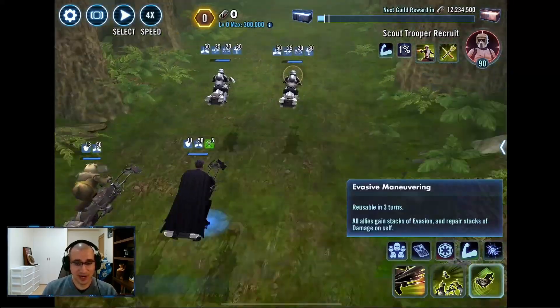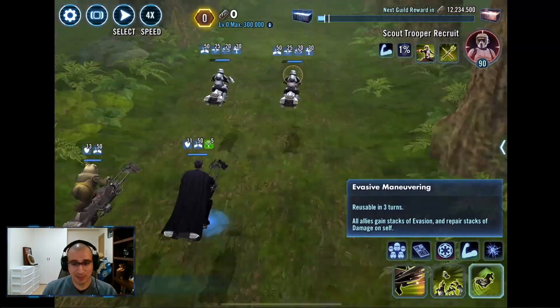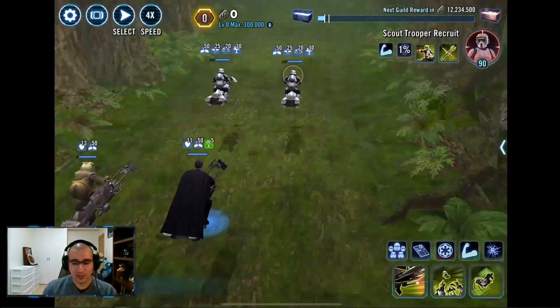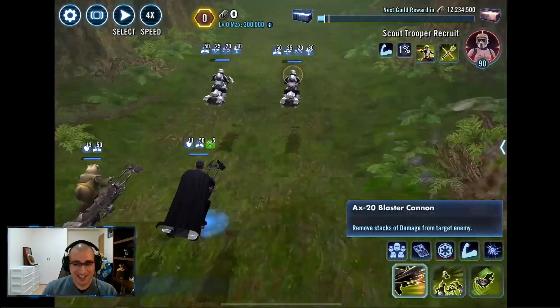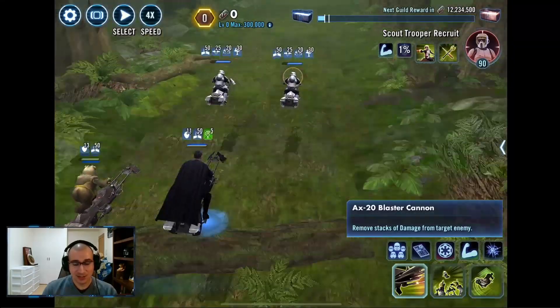If your characters have an ability that adds stacks of evasion to themselves or their teammates, you prioritize that ability first. You never use any ability that gives stacks of jam, and you prioritize basics last.